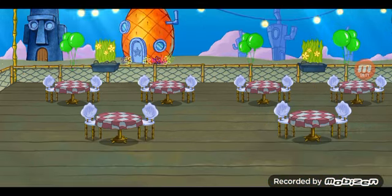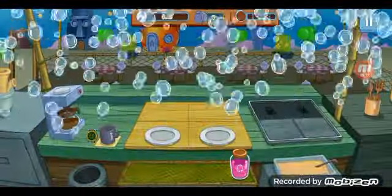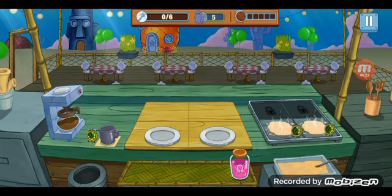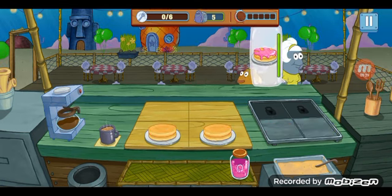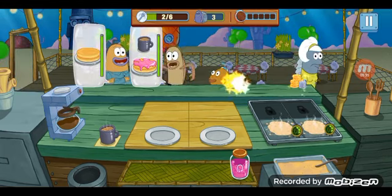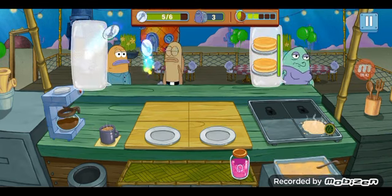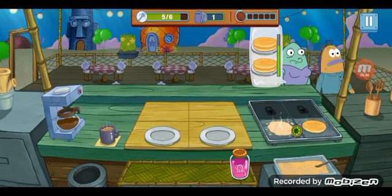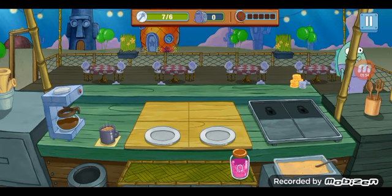Squidward's starting to get frustrated. Now let's select level three. Let's cook some more pancakes with jelly fillings. Plain pancake and jelly pancake. What — two plain pancakes? That's weird. How would everyone eat two plain pancakes? Seven out of six — let's go! Level three completed, let's continue.